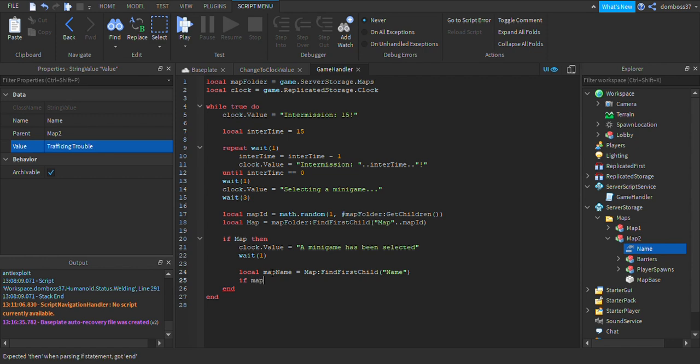All right, then we have to do: if mapName then — and set clock.value equals 'The minigame is ' concatenated with mapName.value. After this we do wait(1).